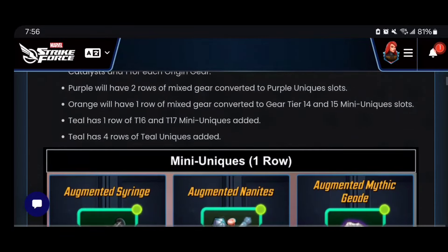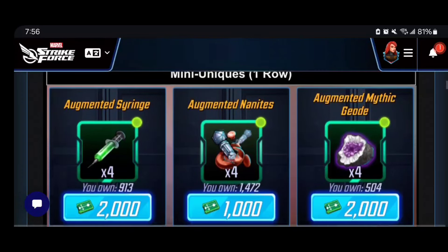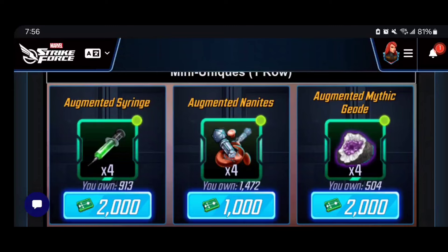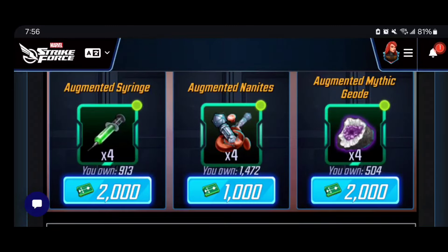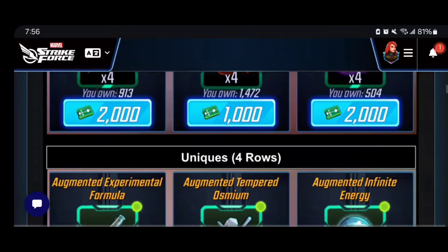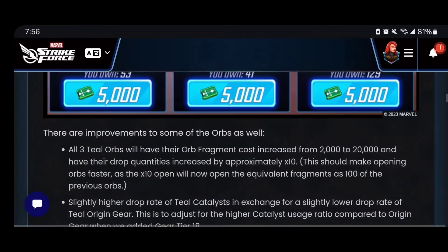Teal now has four rows of teal uniques, so these uniques are going to be super easy to farm. The minis are another big bottleneck in the game — you can see four pieces for 1,000 to 2,000 depending on what you're looking for. And everybody needs alien sports osmium, experimental formula, hammer tech, and miasma — well, now you can get four pieces for 5,000 raid credits. That's an exceptional value, especially since raid credits aren't really used much in the game anymore.